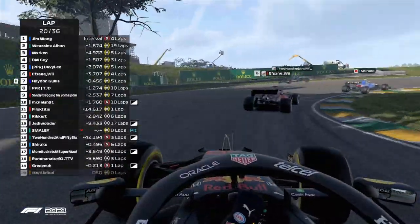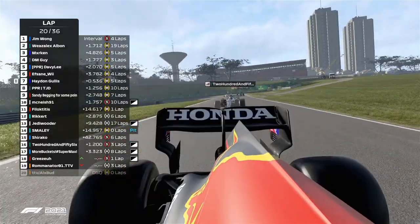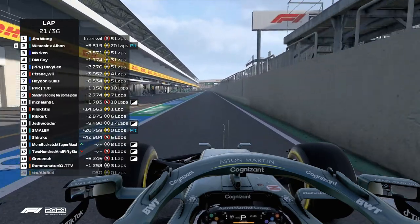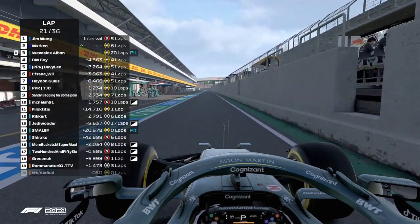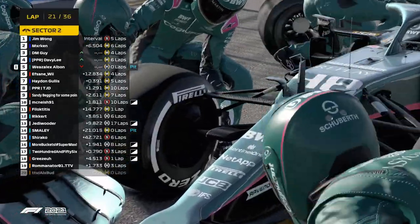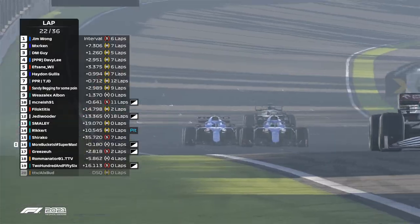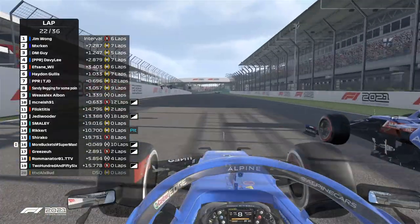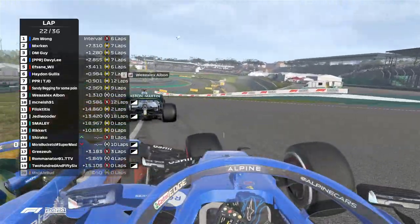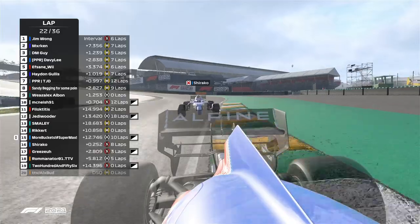Weasel looking to get the better exit out of the corner - he's right on the back of Jim Wong. Haydn Gillis on the back of F-State Week, that's going to be an interesting battle, and we'll be interested to see what tire he pits on. Haydn Gillis will try to overtake Asfain but will have to settle down, put his head down, keep pushing. I think it's a strategy error on his side.